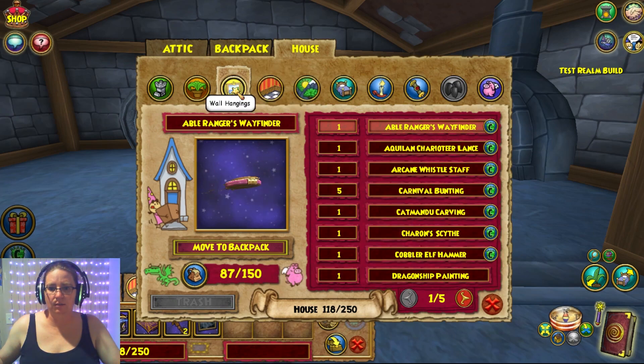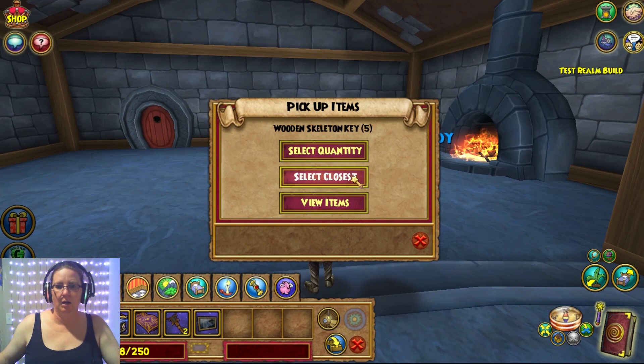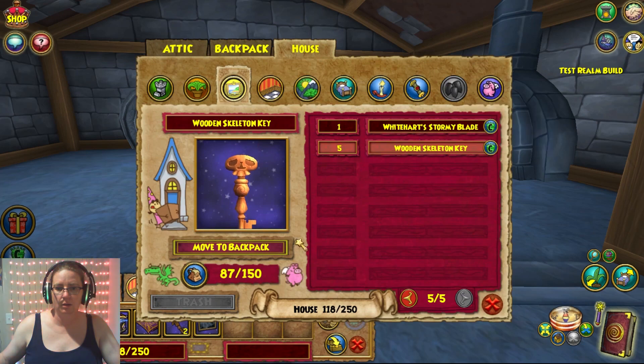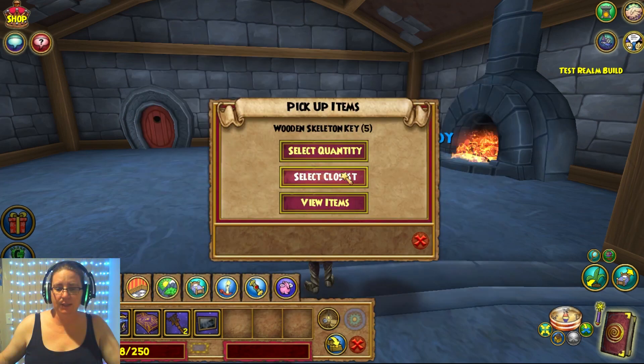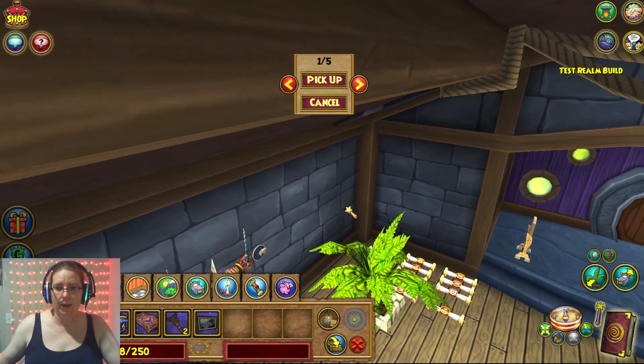I want something that I have a bunch of. So I say I want to move to backpack. Look at this - select quantity. Whoa! Select the closest or view items. Oh my goodness.